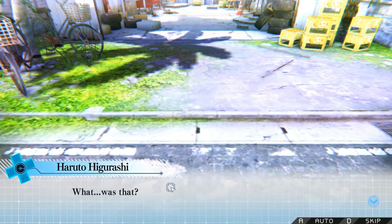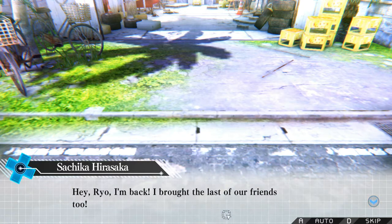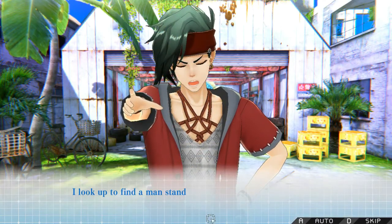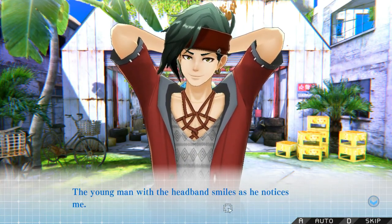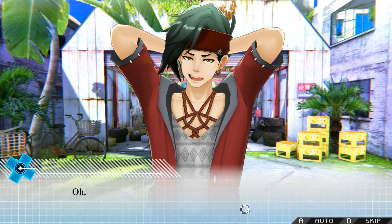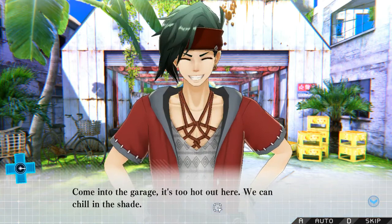Flashback. 'What was that? I... I know this place.' 'I told you not to run off by yourself — Minamo just ripped me a new one.' Ryo arrives. 'Hey Ryo! I'm back! I brought the last of our friends too!' I look up and find a man with really big hair that looks like a pirate, next to Sachika — he seems to be about my age, maybe a little younger. The young man with the headband smiles. 'Haruto Higurashi, right? Are you alright? You don't look too hot.' 'No — oh — yes. I'm... wait. How do you know my name?'